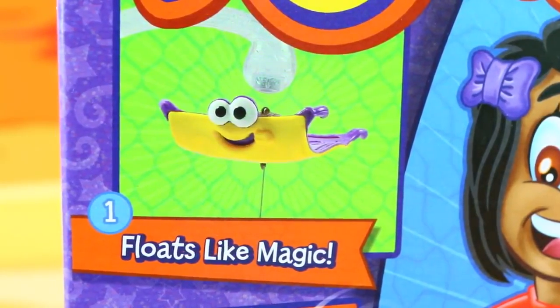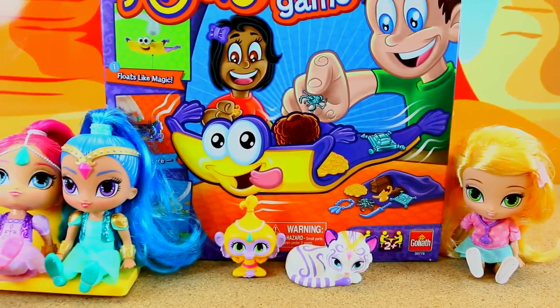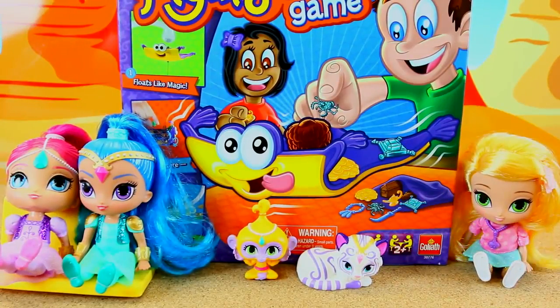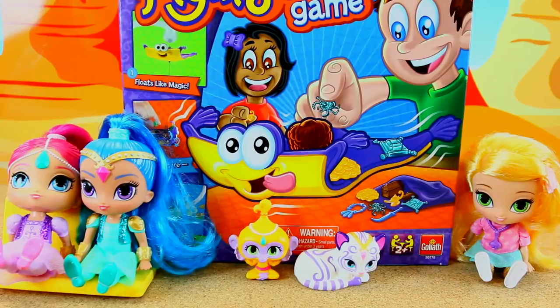And of course since it's genies and Aladdin, I guess we should have gotten Jasmine out here. We have Shimmer and Shine and Leah too, with her little genie lamp necklace on. It's very cute. And the Hall and Tala too. I figured they could be our cheerleaders.